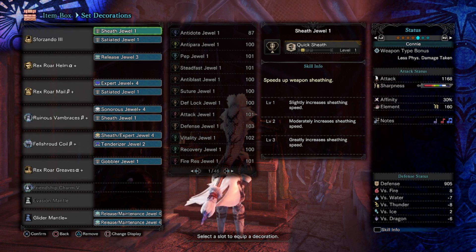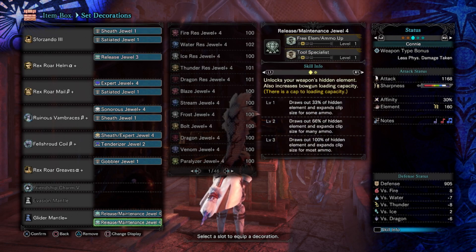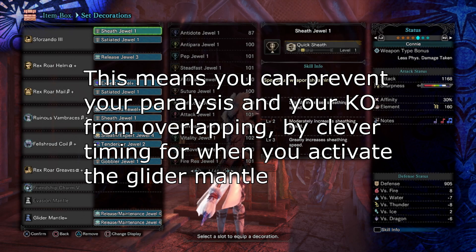The weapon has unawoken paralysis on it. As you can see we're at 160% because of the one release decoration. I have the other two release decorations on the glider mantle. Because the mantle lasts 180 seconds, you're basically just constantly active, so you have a good amount of paralysis.